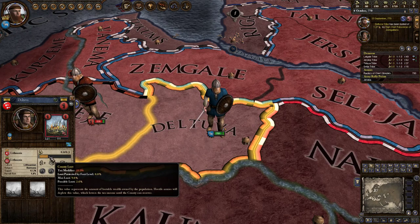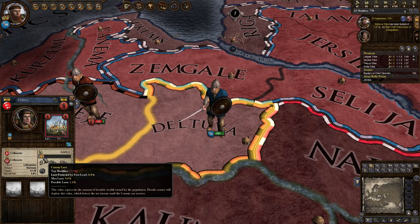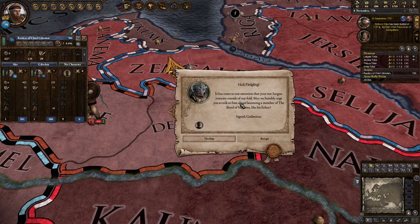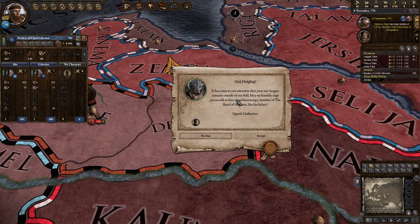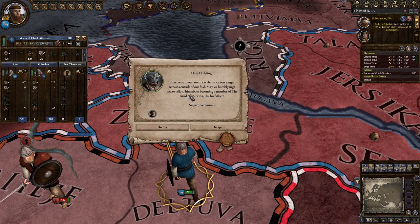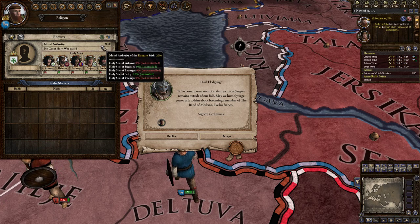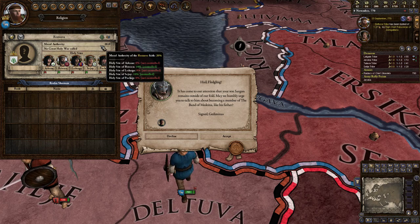We got an extra 1.27 ducats for burning down that tribe. Now there's a little more loot left — we just stand here and let the bar tick down to take our last few ducats. If you're looting a wealthier province, you can get up to 30, 40, 50, over a hundred ducats. And there's another good thing about looting churches of a different religion: you get plus moral authority in your religion and they get minus moral authority.